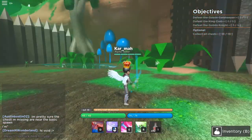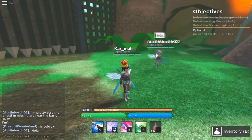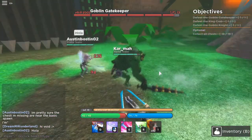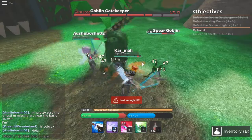How are we supposed to get past this? There is no goblin knight — I mean goblin gatekeeper. Did this guy kill it? It's right there. You've got to kill the goblin gatekeeper to get through this gate, so there should be no problem at my level.